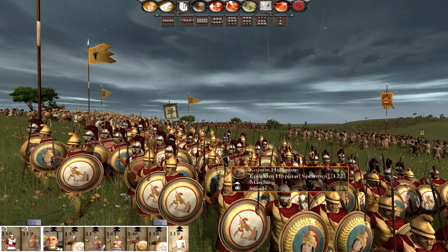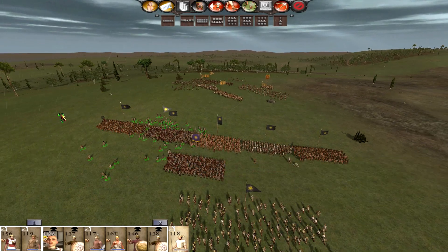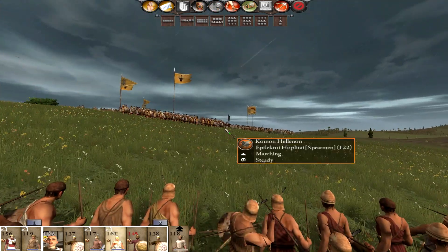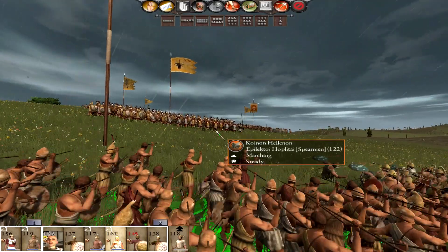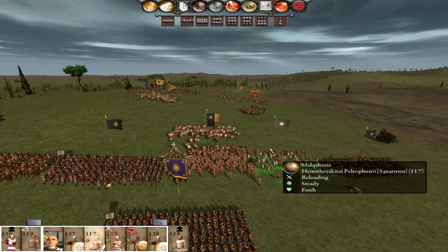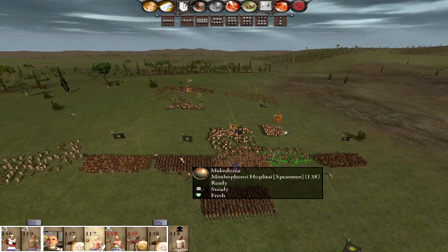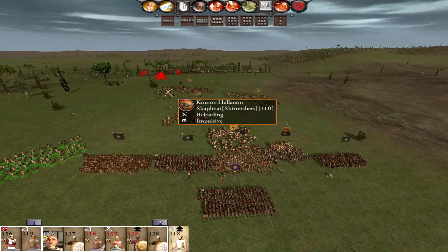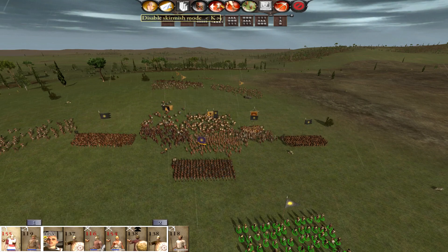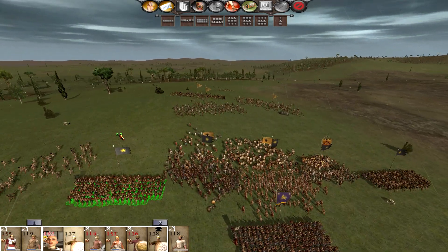We do some damage which is good and absorb some damage from their side - our peltas serving to that end. This is our heavy infantry - let's charge them. Voila! This unit I'm going to ask to attack the Spartans because hopefully our general won't be able to deal with that on their own. We're going to disable the skirmish mode now and start encircling moves.